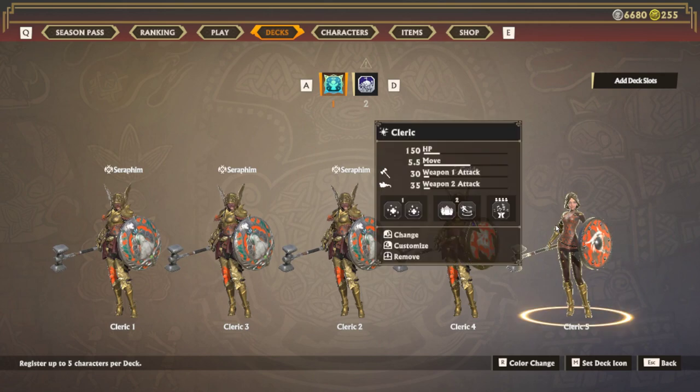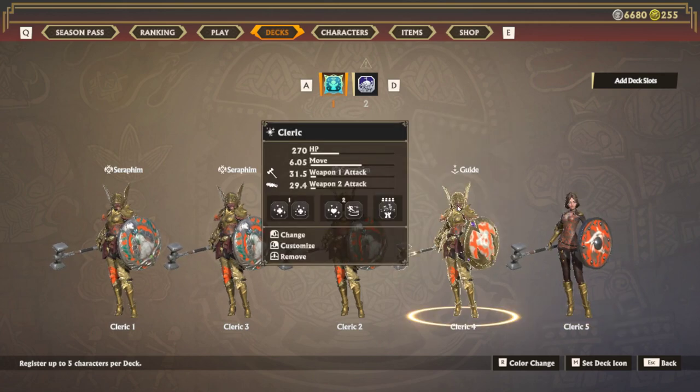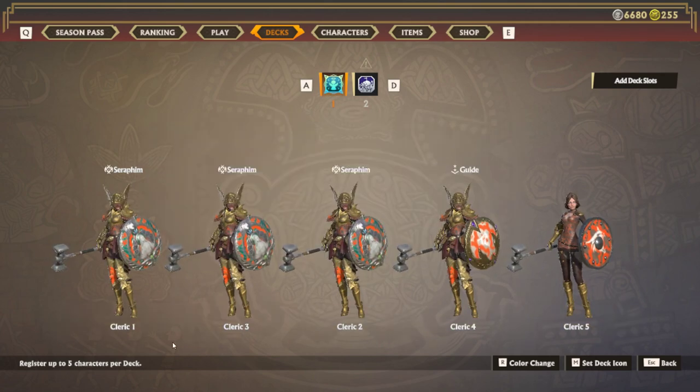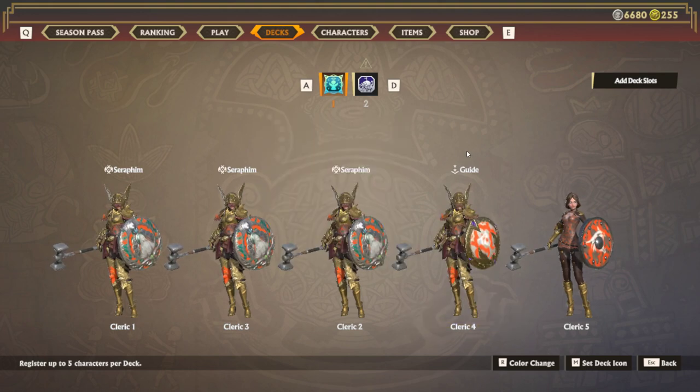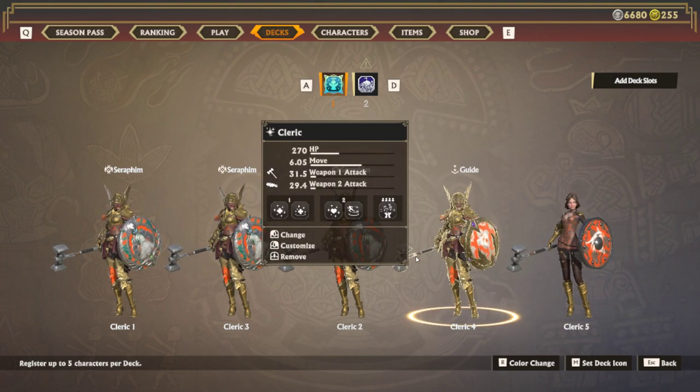First off, this is my deck. I have a no-title character, a 2-star, and then 3 seraphims. Personally, this is a little bit greedy to run 3 seraphims in your deck. A lot of people would probably disagree, but I find it still a little bit greedy because this character — your 2-star — is the main key for you to get points.